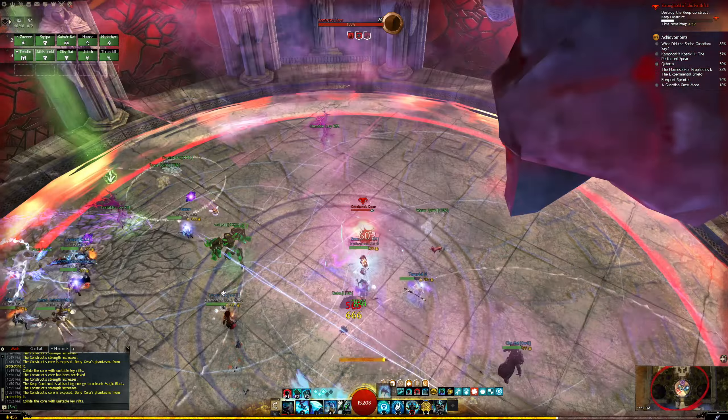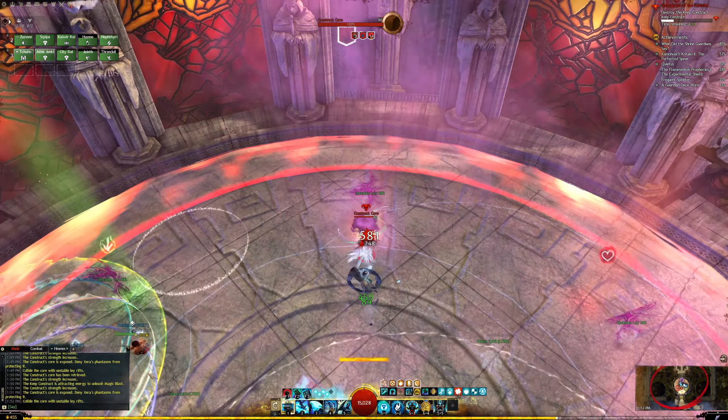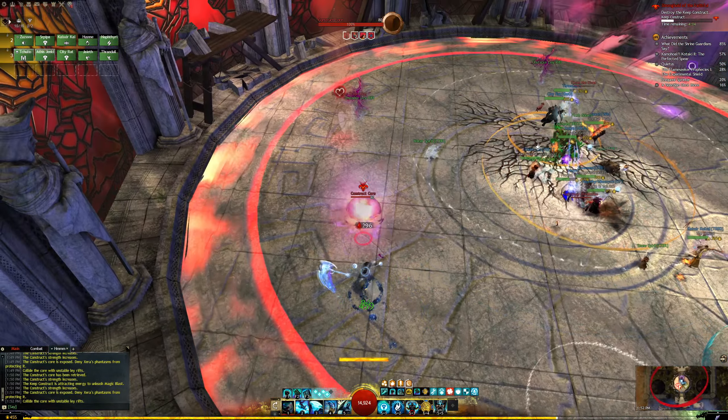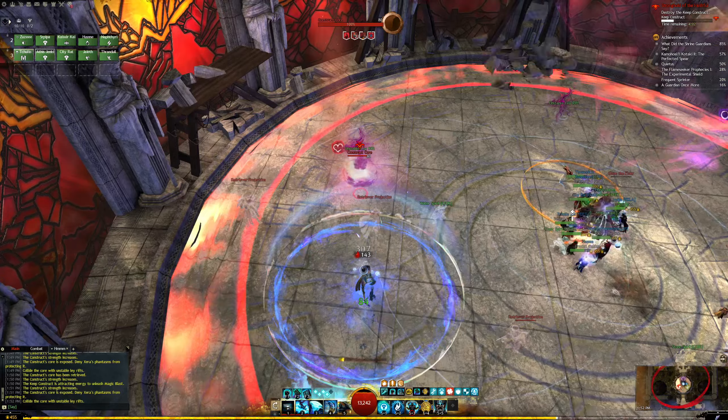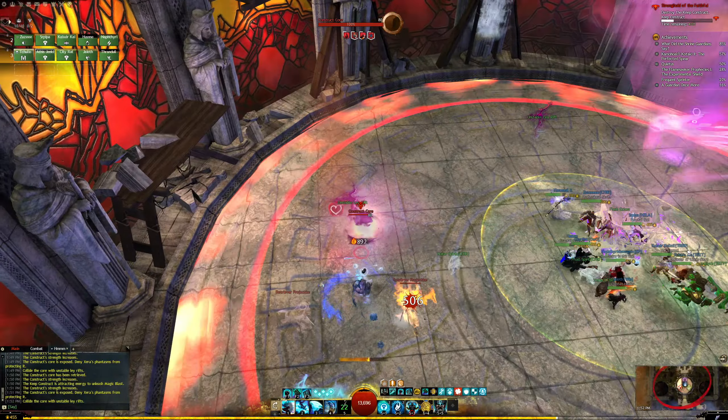As you push the Core around, there are 3 things you need to be careful of. The first are the Retriever Projections that spawn throughout the arena. They will chase the Core and will destroy it if they touch it, so you need to push the Core faster than they can reach it. Be aware that when they spawn, they will run towards the center of the arena and then approach it.